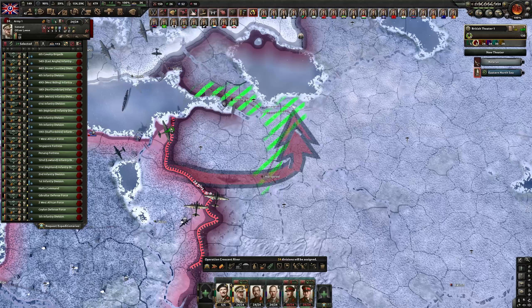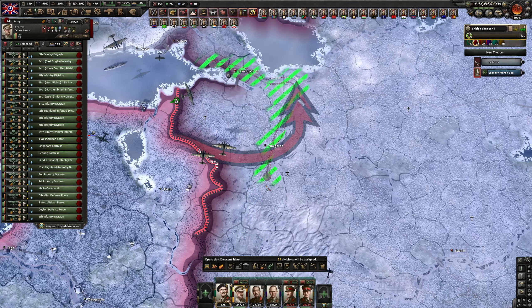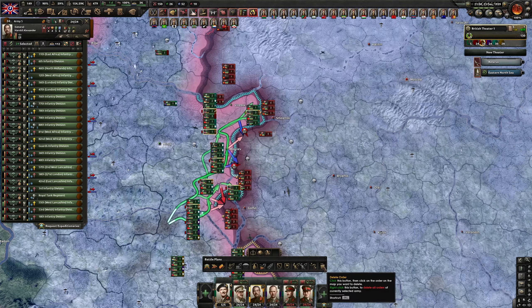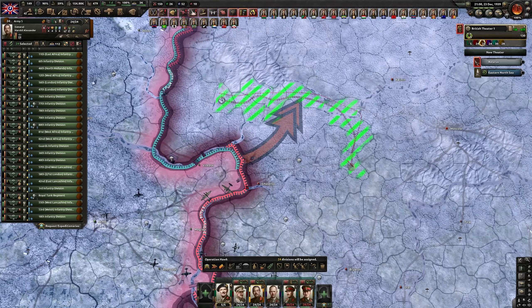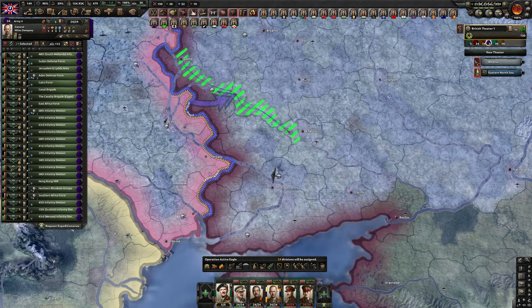Another nice encirclement here. Now of course we're also pushing in winter, which is great — as you know, pushing the Soviet Union in winter is a very smart thing to do. We can afford it. I think we do need to get a couple more supply hubs for the push to Moscow. Moscow is always a bit tough. We can go all the way to Bryansk, and here we can try to go all the way to Kharkov, maybe, and Rostov.